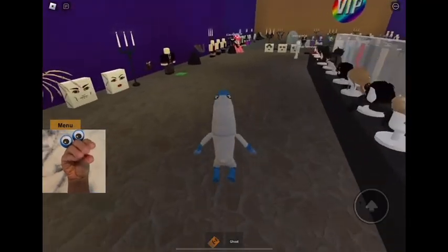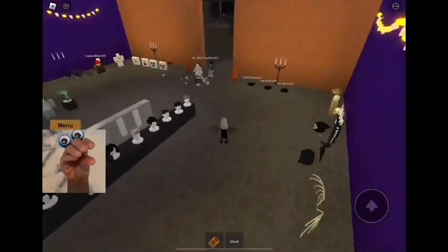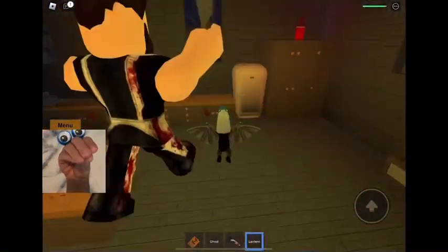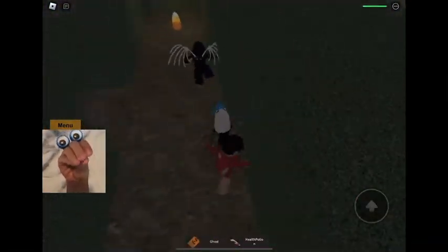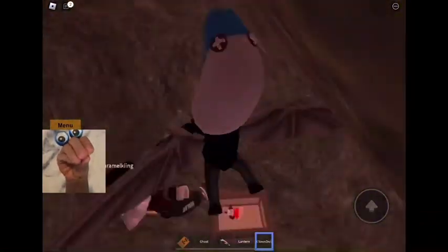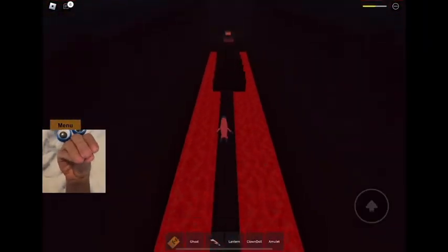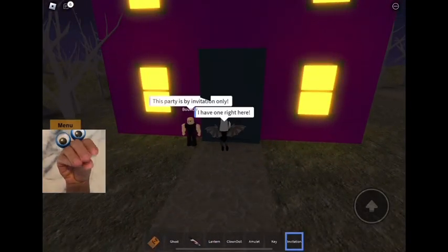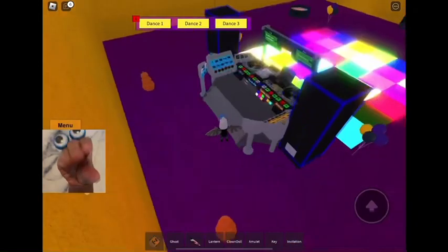This next game is called Haunted House. In this game, you can find a costume, then you gotta go find all the pieces of candy. There's some obbies, there's some quests, there's a lot of fun. And then you gotta free a guy called David from the dungeon. Once you free him, you get an invitation to a party! Then you get to go to the Halloween party! It's a lot of fun!